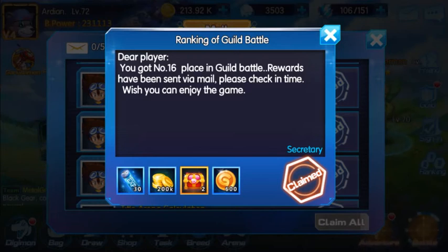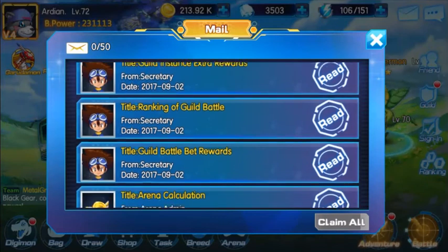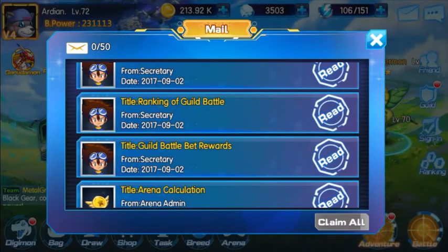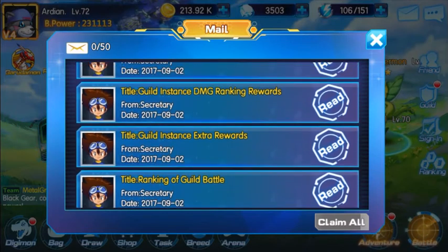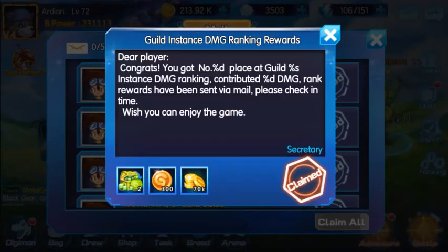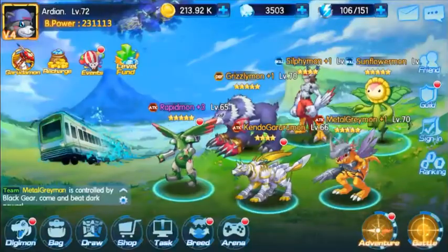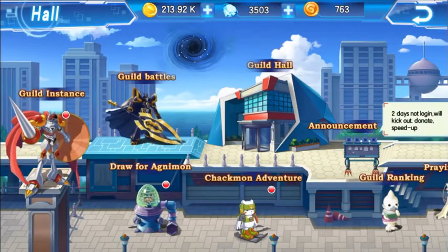You also get more different items plus gold, and of course the bet rewards too — you get gold from the bets. That's just one of them. The next one is a guild instance where you get 300 guild coins there and extra rewards.